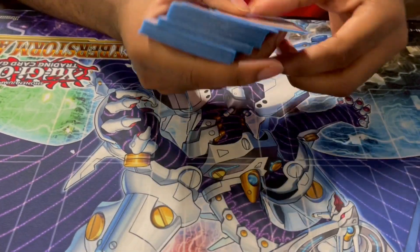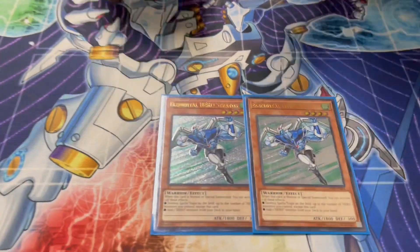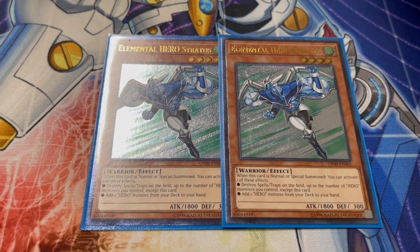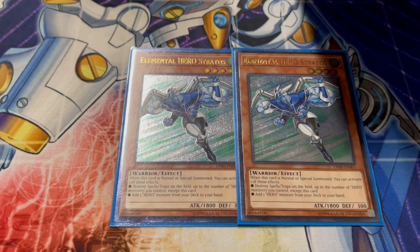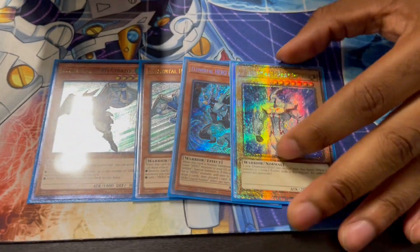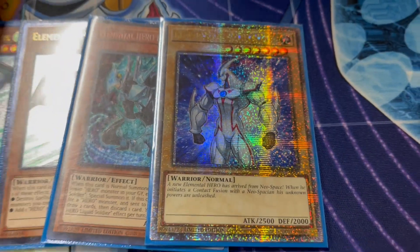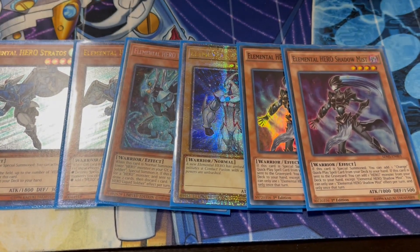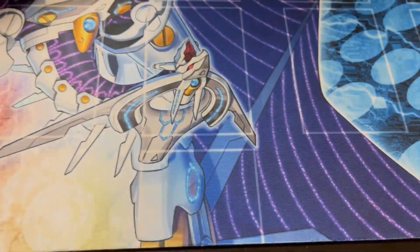For the Elemental Hero lineup: two Stratos. I don't like three because you want to minimize the chance of normal summoning a very good card such as Alius. One Waterboy, one Neos, and two Elemental Hero Shadow Mist — very good card. Standard Elemental Hero lineup.